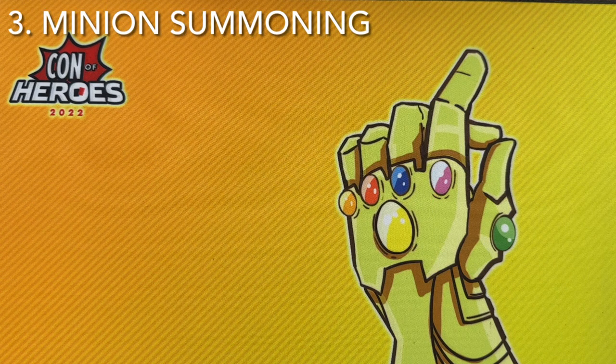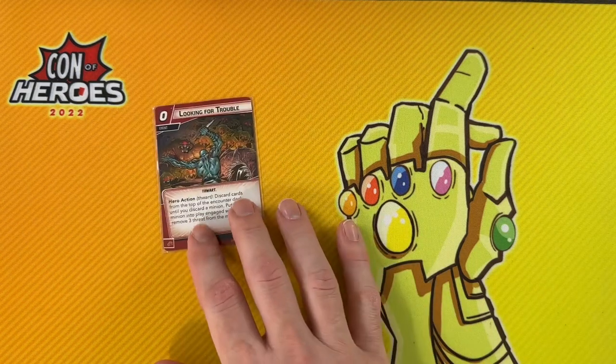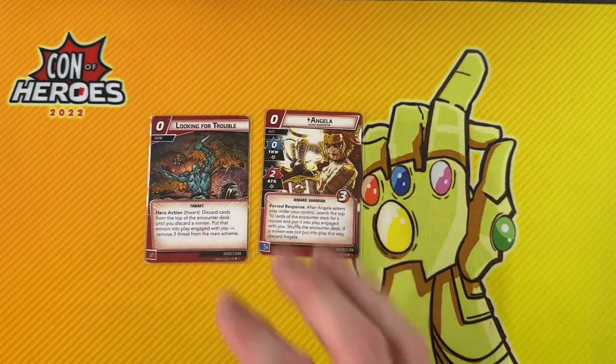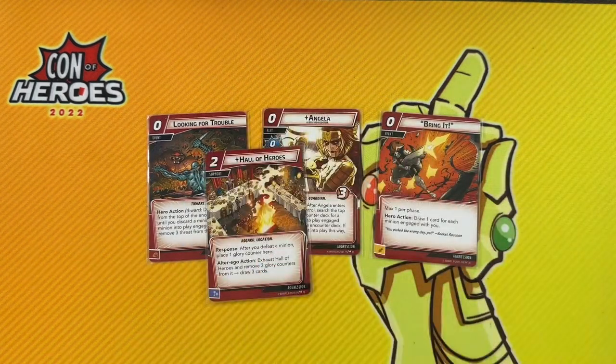Another deck that works in solo but even better in multiplayer — because it takes time to set up — is the minion summoning build, especially with Thor and Valkyrie. If you use cards like Looking for Trouble to force a minion into play, and Angela can also bring a minion into play, the more minions you can put in play that you can handle without dying, the more cards you can draw off Bring It. All of Heroes also rewards you for killing minions. This is a super fun way to play Aggression — drawing cards and killing minions over and over again — and all that card draw lets you build up your board state so you have everything you need to finish off the villain.